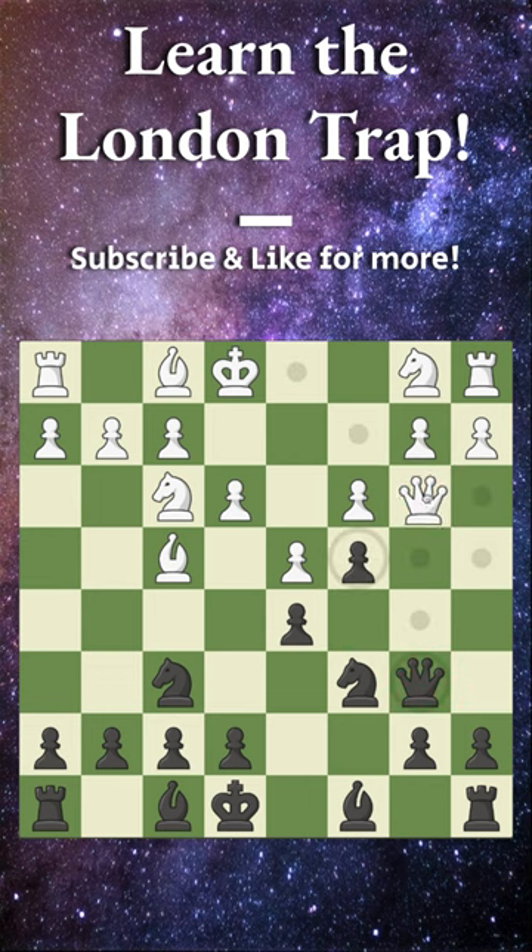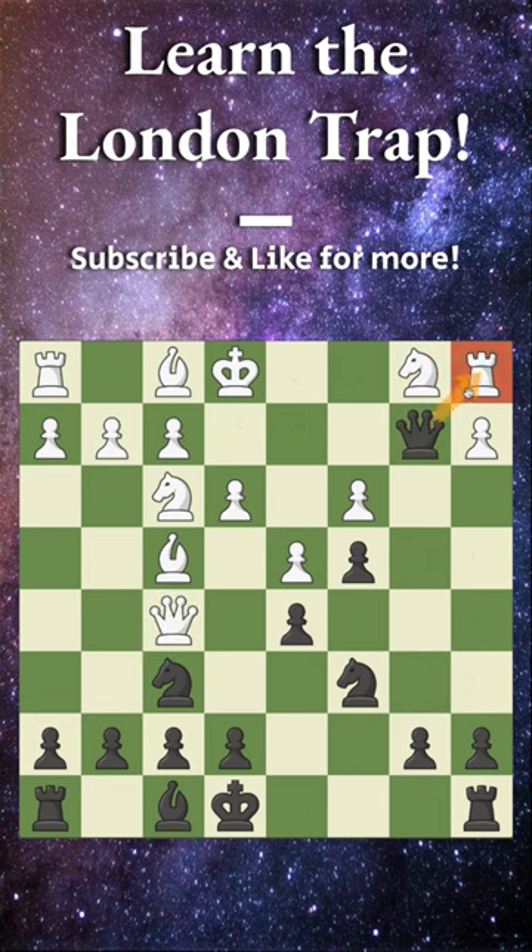They don't want to trade either, so they back their queen up to c2. Now we play bishop to f5. White might think we've blundered our bishop, but if they capture it, then queen takes on b2 and we are winning the rook in the corner.